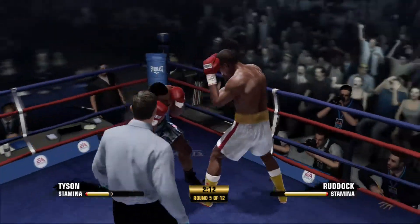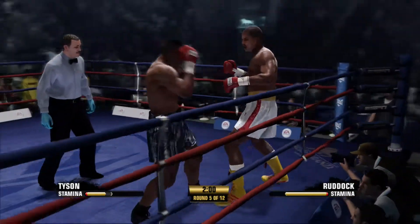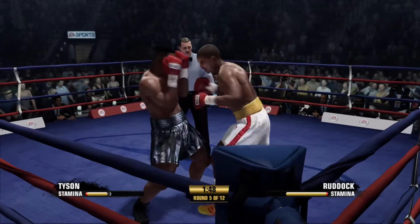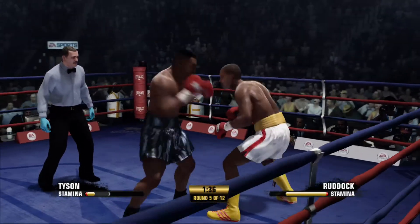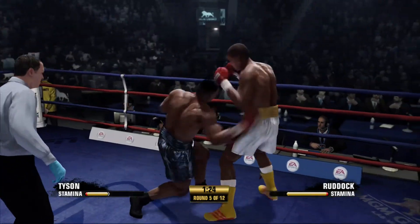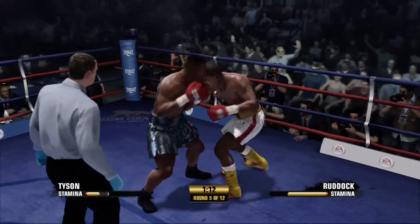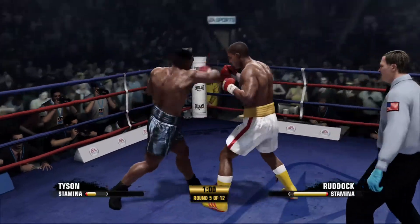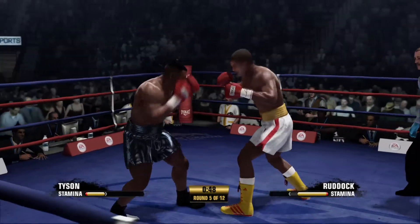Good exchange there. Huge uppercut by Tyson. Razor's able to land a good solid left hand. Work the body, kid. A little defense turns into offense — he blocks the shot, comes right back with one of his own. Still plenty of time to work here in round number five. Minute and a half to go. Mike Tyson's punch didn't come close. Wow, what an uppercut. And a smart counterpunch by Mike Tyson.